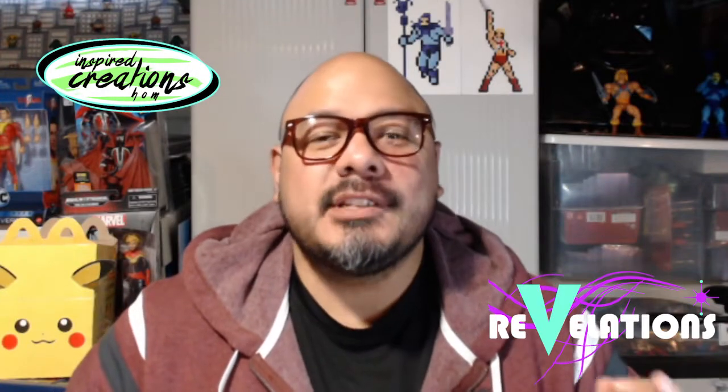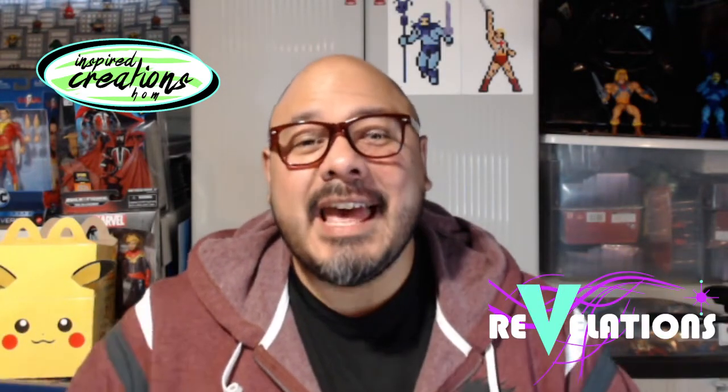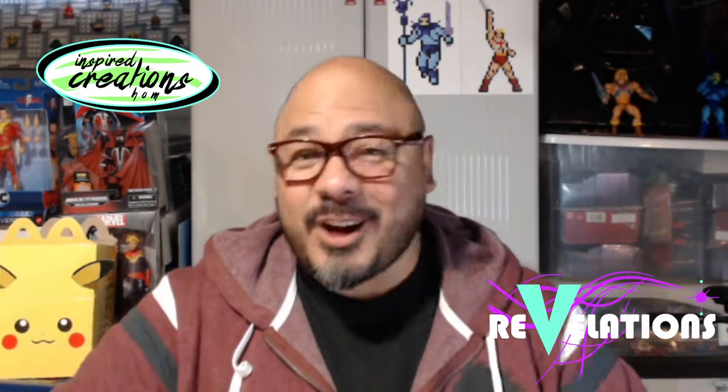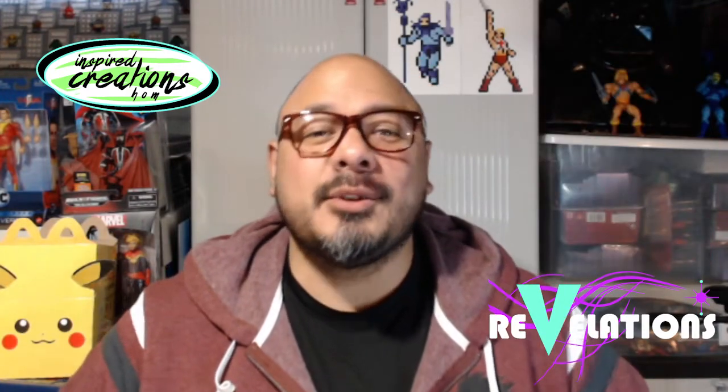Welcome back everyone to another episode of Revelations brought to you by Inspired Creations. We're going back to the world of Pokémon — I have a ton of cards to open. Today we're opening two different kinds: the promo cards from General Mills cereal, and 10 more packs of those elusive McDonald's Happy Meal 25th anniversary promo cards. I'm still hunting for that hollow Pikachu and the hollow Gen 1 starters — I got hollow Squirtle last time, but I still need hollow Bulbasaur, hollow Charmander, and that hollow Pikachu.